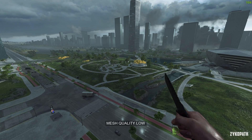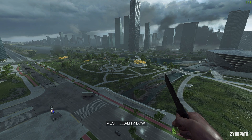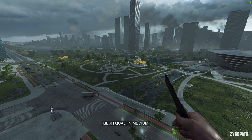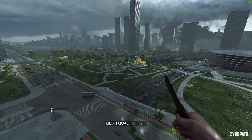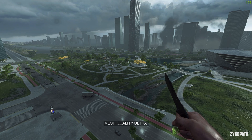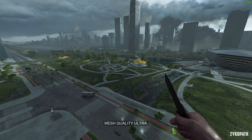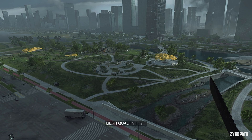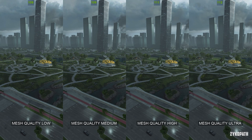Mesh quality controls the level of detail and draw distance of certain objects, with each option gradually improving graphics. This setting can be adjusted for a possible competitive advantage. For tryhards, I suggest using low or medium. For the rest of the normal players, use ultra.